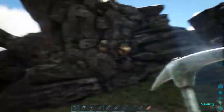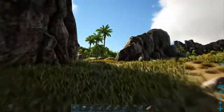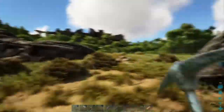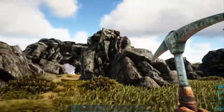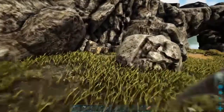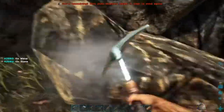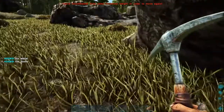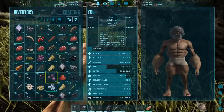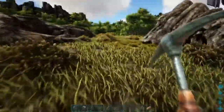Also, the next way you can get a bunch of metal is these things called metal nodes. Metal nodes are a lot more efficient way to get metal, and you'll find metal nodes throughout the map on every map. I'll mine one real quick to show you — as you can see, it already gives you a lot more than a regular water stone would.